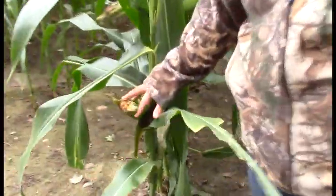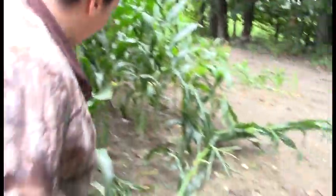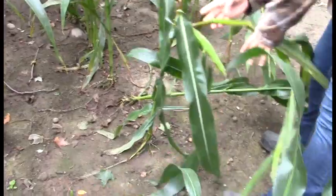Let's go back over and show again the difference between raccoon and deer damage. This is deer damage — where they take just a big bite out of a cob; they won't knock the whole stalk down. Whereas a raccoon will literally climb right up to the top and knock it right over, taking the whole thing down, then clean off every cob.